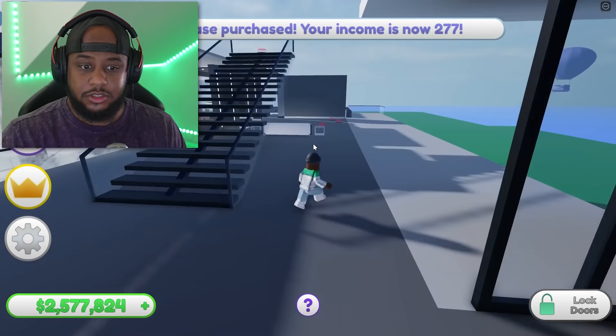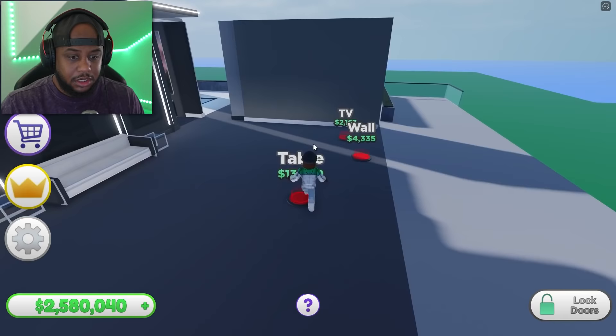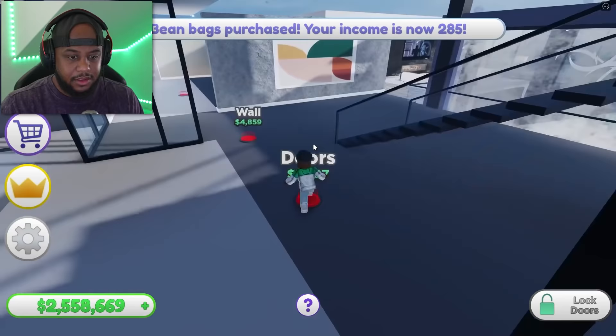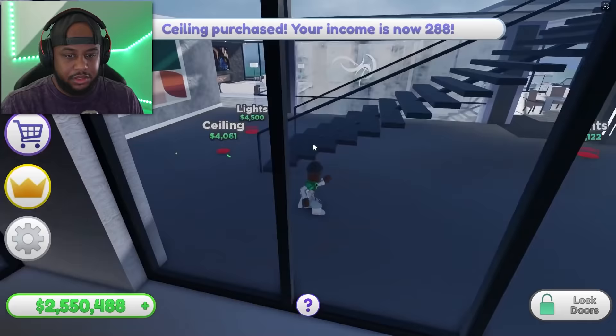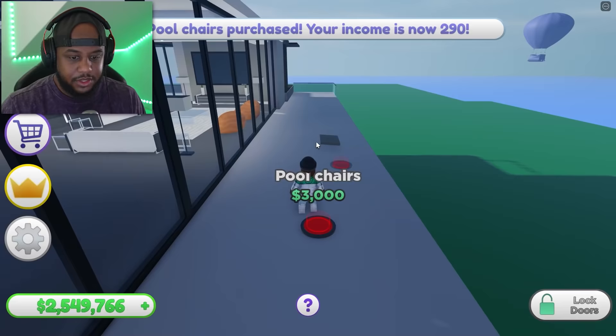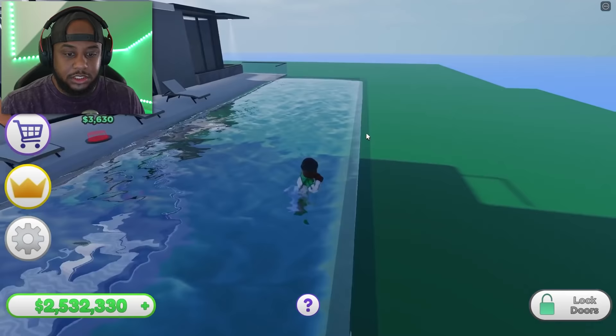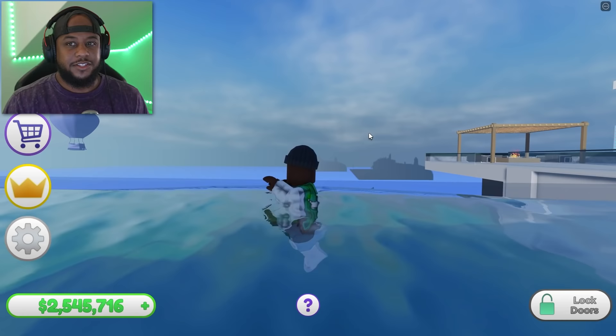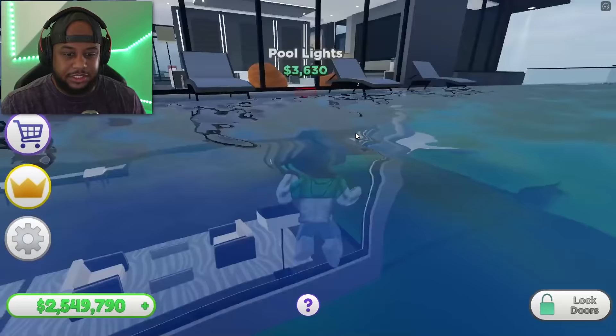There's a staircase taking us three levels! Table, wall, TV — another sitting area. Got doors here and there, a ceiling. Let's get some cool chairs — and a pool! Wait, is this the infinity pool?! Where you can see right over — it feels like the water runs into the ocean. That is the infinity pool, which is freaking sick.